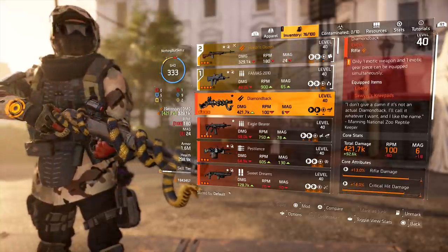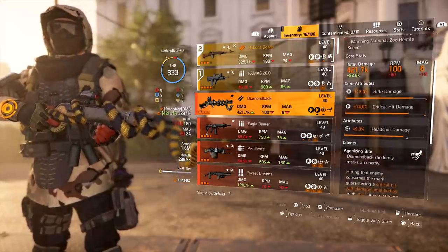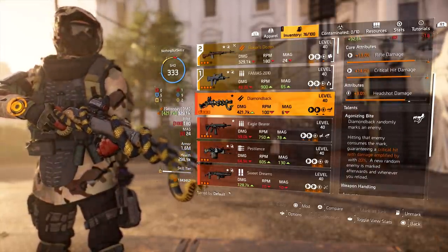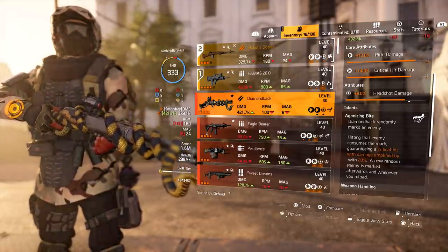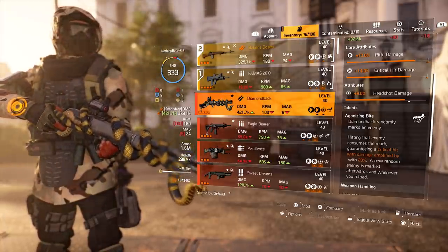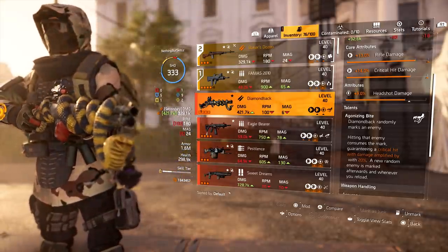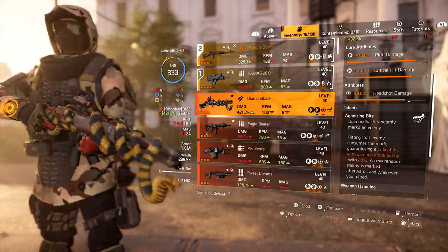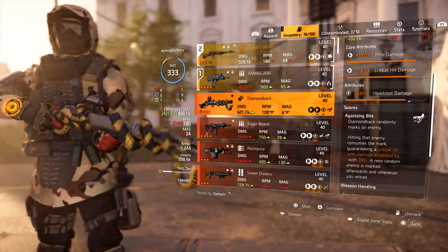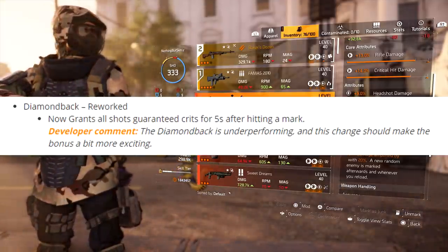The next exotic is the Diamondback. This is the third item I recommend you pick up, because the talents are getting a big buff. Right now the Diamondback has Agonizing Bite: it randomly marks an enemy, hitting that enemy consumes the mark guaranteeing a critical hit with damage amplified by 20%, and a new random enemy is marked afterwards whenever you reload. That talent is getting a huge upgrade that will probably make this one of the most powerful rifles in the game.